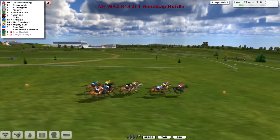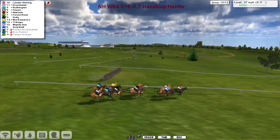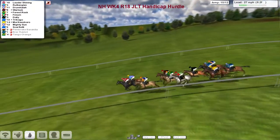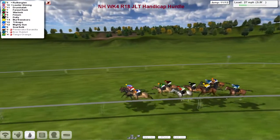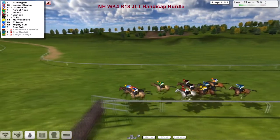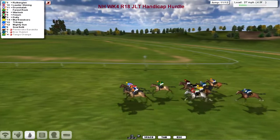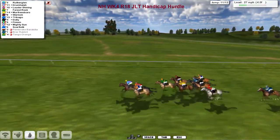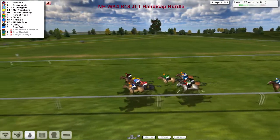We're losing Pembroke Barrachiller now as well - the pull-ups are certainly decimating this race more than the hurdles are. Lauda Shard is now in front from Rutherglen and Drumhuller, racing downhill. Warlock next, then Forest Rock, Finium, Dolly, Murfreesboro, Trabago, Mighty Sun and Scarfiotti - you wouldn't rule any of these out. Rutherglen has come through on the outside to just about shade the lead. Two more flights to take, still five furlongs to race. Rutherglen, Drumhuller, Lauda Shard almost three in a line, Forest Rock sat behind, then Warlock, Trabago and Murfreesboro.